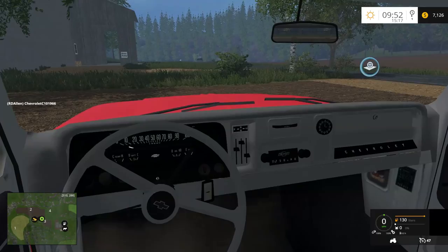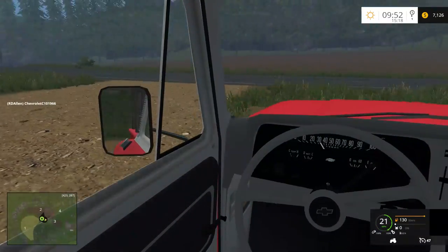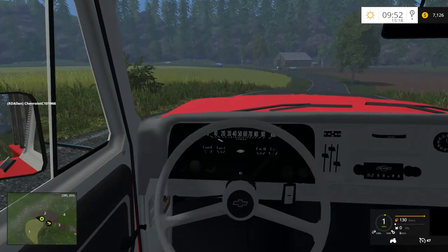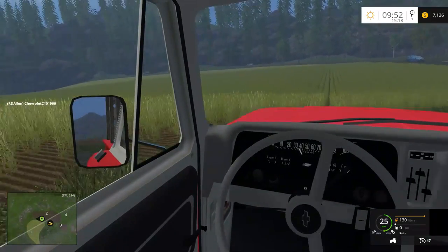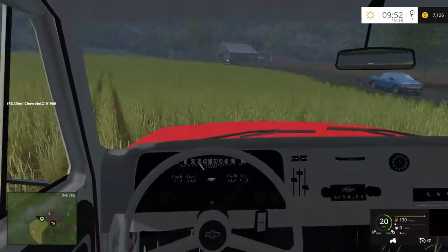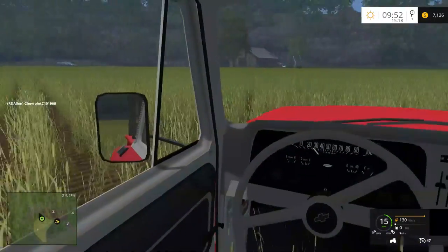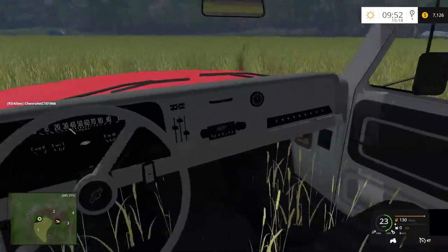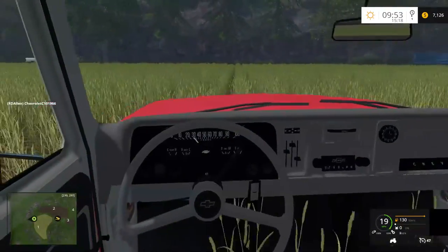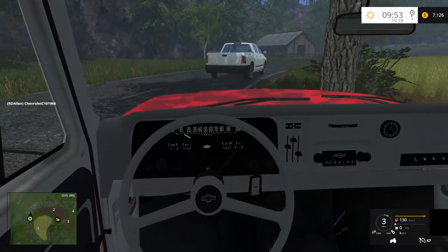All the in-game vehicles that the game starts with are down at the other farm where we started the video. Am I missing something, or does it look like those cars are floating over there? If I can actually make it over there with this thing... Okay, looks like they're on the road. I'm not sure what I was seeing from over on the other side of the field there.